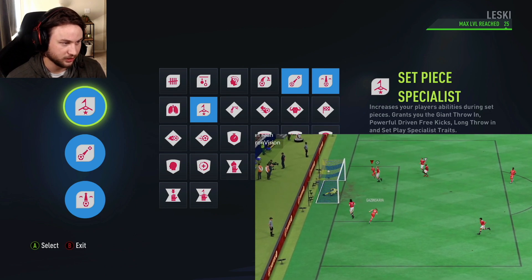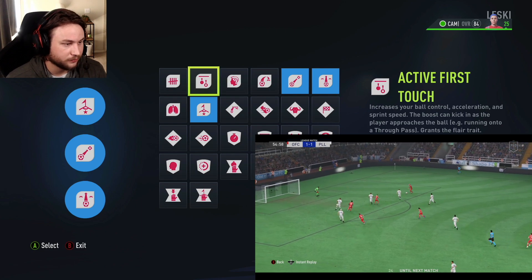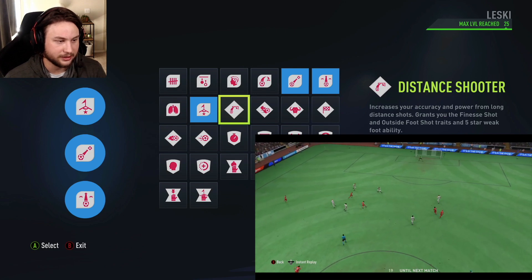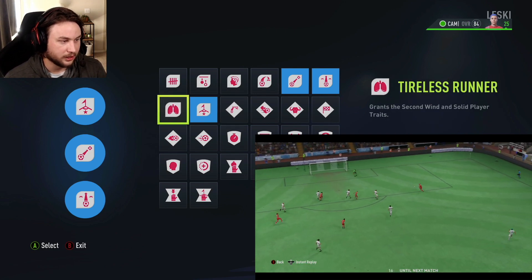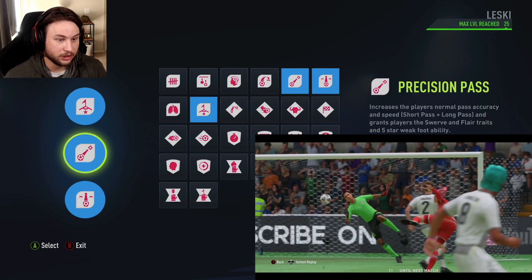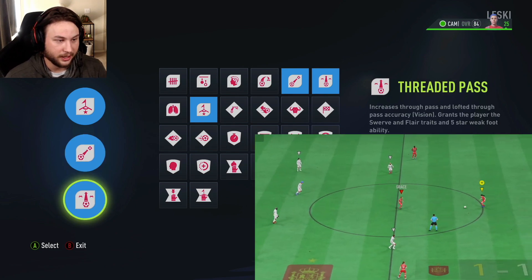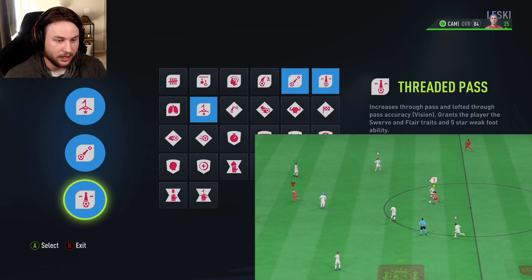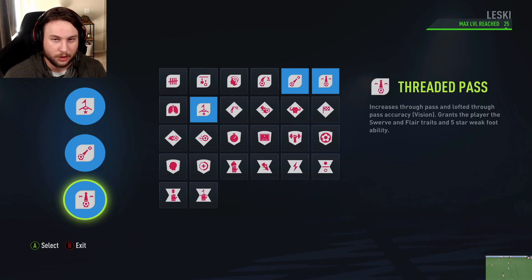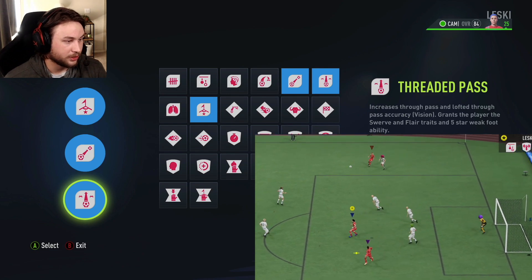If you want to swap a perk on this build, I suggest taking off precision pass. Without set piece specialist, this build would still be very good — you could run all three passing perks, skill dribbler, active first touch, assist streak, tireless runner for extra stamina, or distant shooter. I prefer keeping threaded pass because it increases vision and makes your through balls so much more accurate — it's one of my favorite perks in the game.